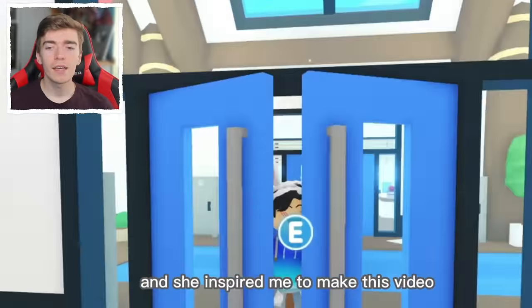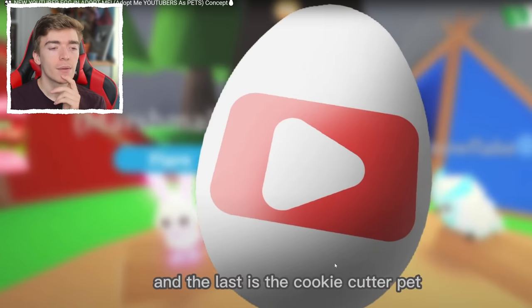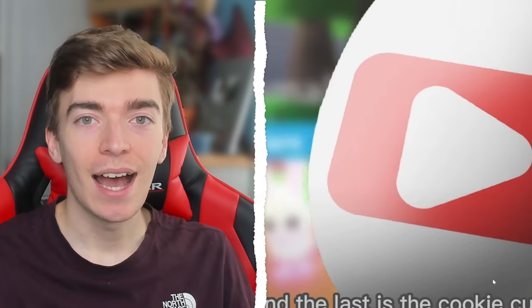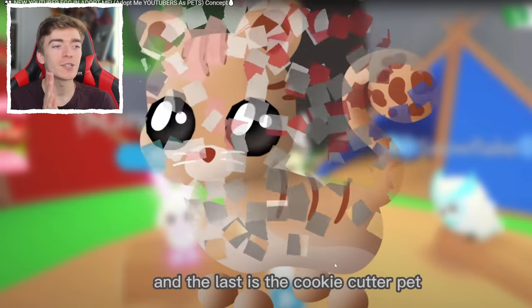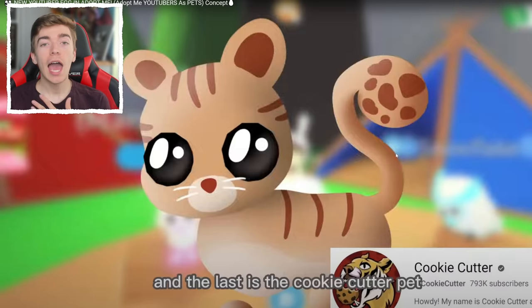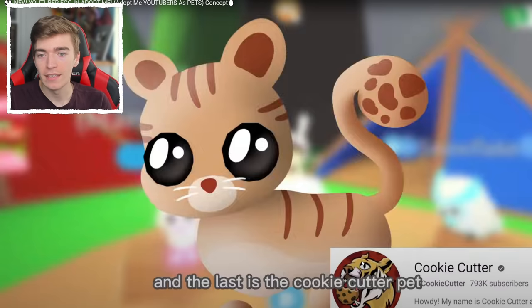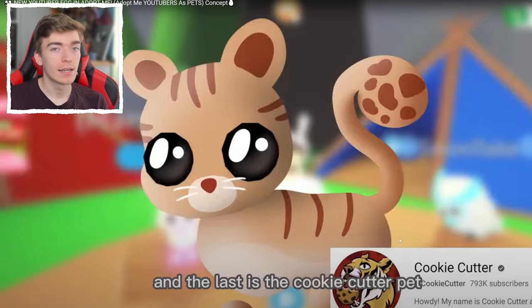I don't know what the next pet is gonna be. Does that say what I think it says? Did that say the Cookie Cutter pet? I have been made into a pet — thank you to the concept people behind this. What is this gonna be? Imagine if Adopt Me finally made me into a pet. I mean, there's a bunch of tiger pets. We got like a little tiger, and the tail of the pet is actually a cookie, which is really fun because I actually really do like cookies — hence the name. It matches up with my logo, which is a tiger eating a cookie. That's a very cute pet. I approve of this one. This one is definitely the legendary — all the others are commons.